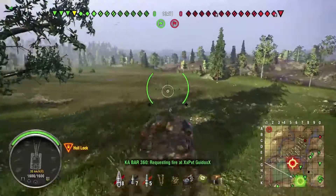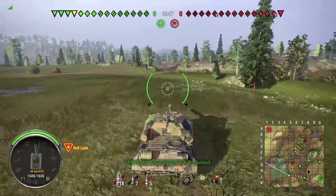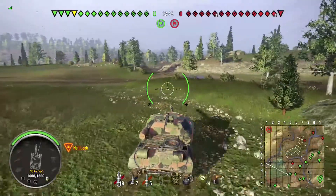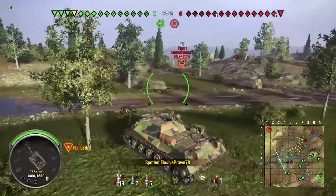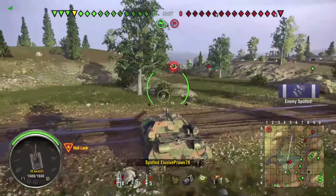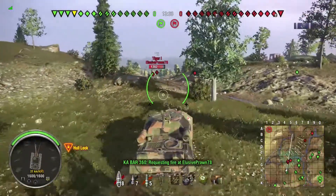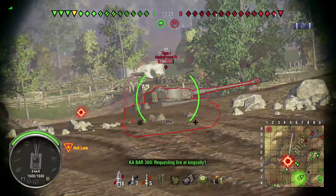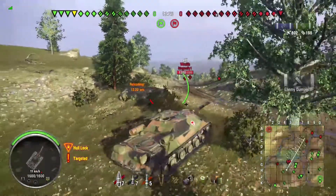Alright, Thiefel Ridge 1944. The two hills in like F3 and G3 are definitely the two hills that I use from either side, and how my team lays out and how the enemy team lays out is what dictates where I want to go. There's a Tiger I sitting there — we'll get a nice shot right in the side.